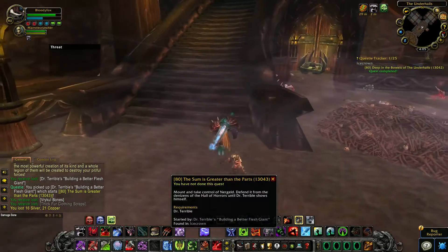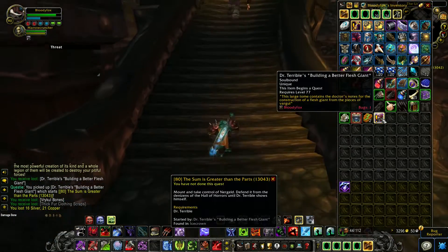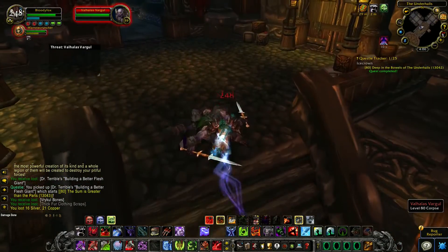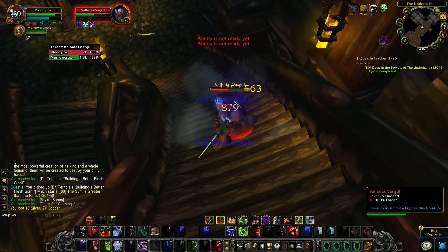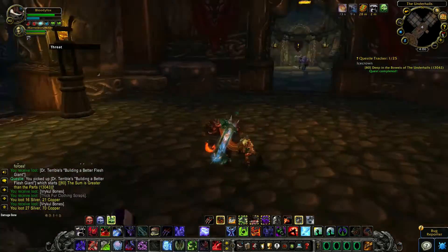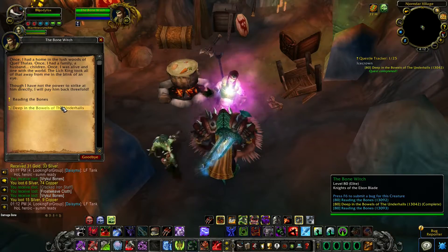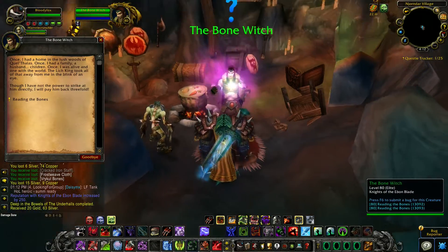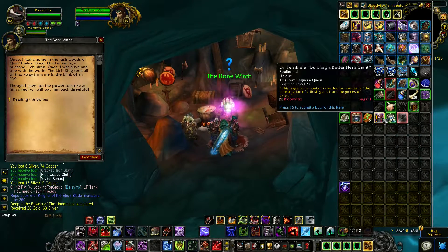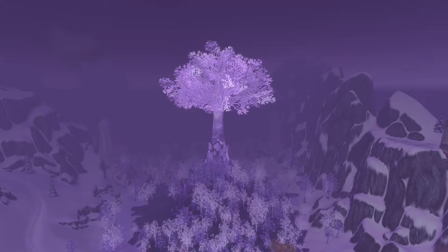And what is this? Oh, we got Doctor Terrible: Building a Better Flesh Giant — this item begins a quest. Now let's turn it in. 20 gold. And we have no more quests, but we got this quest: Doctor Terrible: Building a Better Flesh Giant.